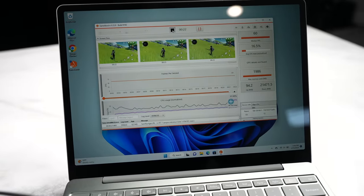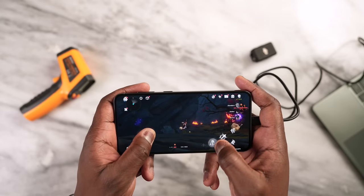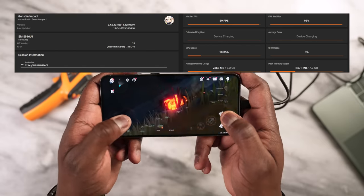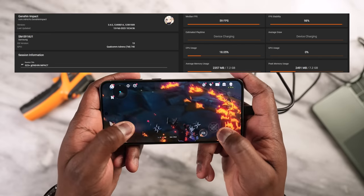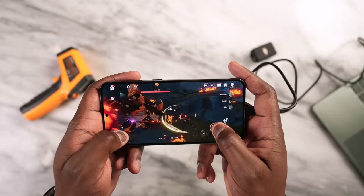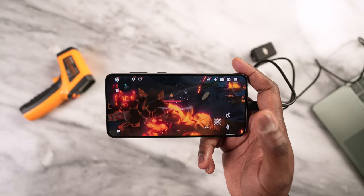Moving over to Genshin Impact, we see some very interesting performance — basically the same as the Galaxy S23 Ultra. We played for 30 minutes and got 60 frames per second, dipping slightly to 59 but pretty much the same. Solid performance, running at max settings at 60 frames extreme, as you'd expect in Genshin.